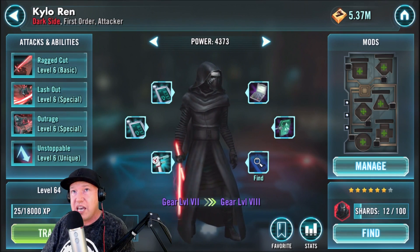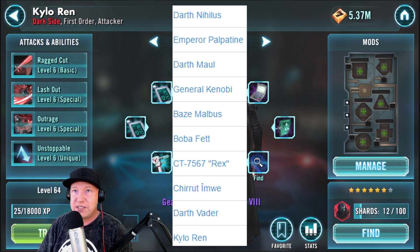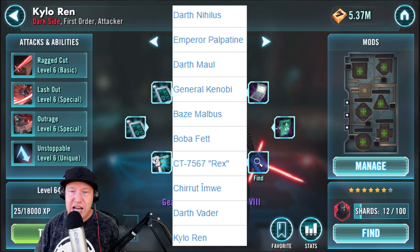Let's go over the list again: Darth Nihilus, Emperor Palpatine, Darth Maul, General Kenobi, Baze and Chirrut, Boba Fett, Rex, Darth Vader, and Kylo Ren. Those are the top 10 for the month of April.